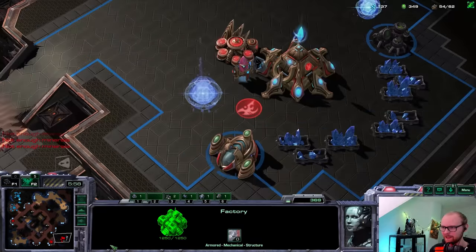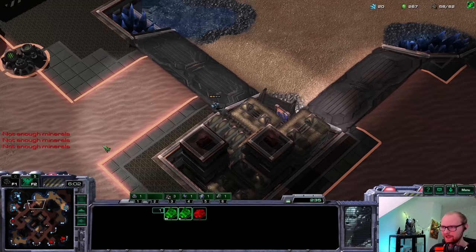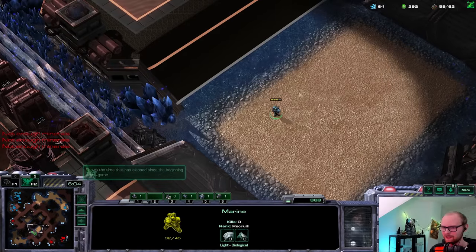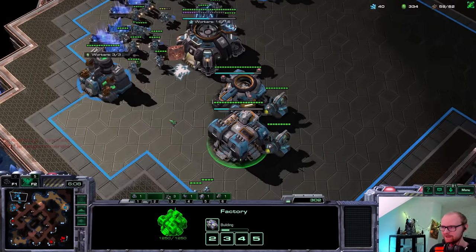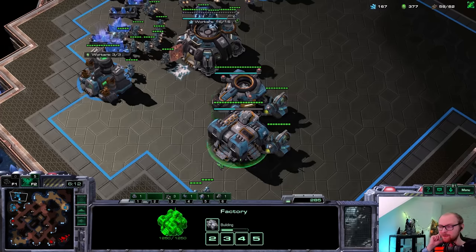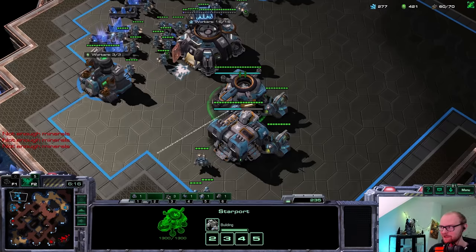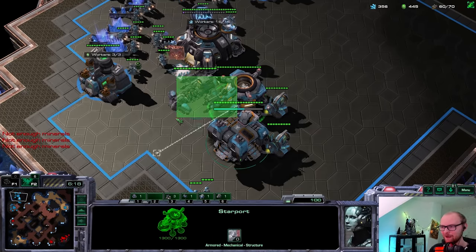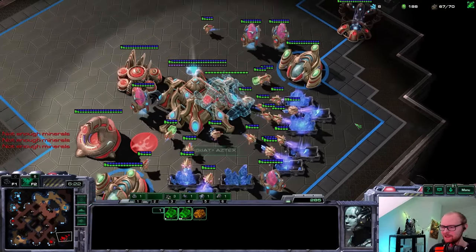I wonder what he's going to do from that robo first. If he attacks me with a prism, that is pretty dangerous. Oh, this is actually the best possible build for me - he might die to a Battlecruiser. If he has stalkers at home he's going to defend it, but he's going to take damage, and we're going to be able to take the initiative here which is just fantastic. Without blink, these Battlecruisers are really hard to deal with.